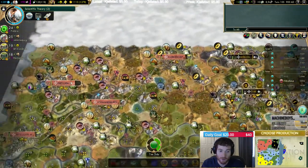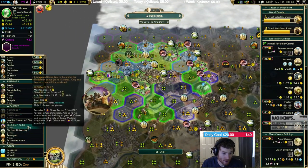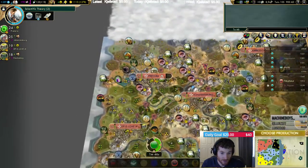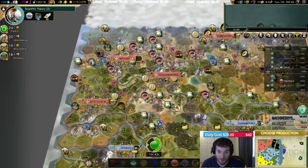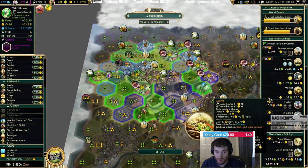Zoo for sure. Okay, we need to build... the Hermitage — where is it? Hermitage missing. I think I'm going musicians guild here.